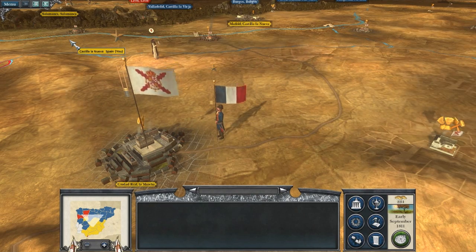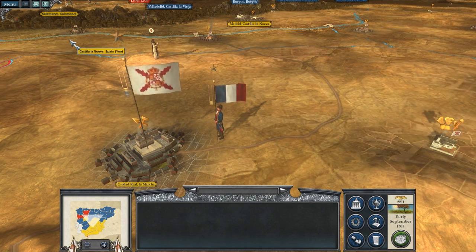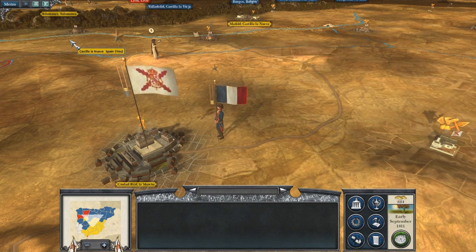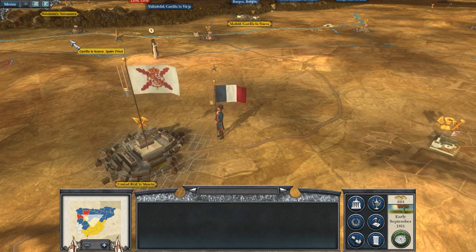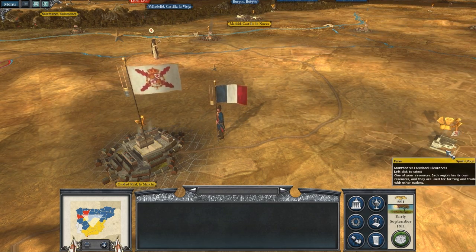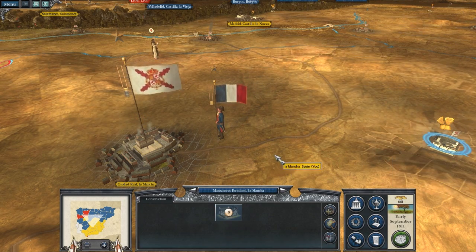Well, here we are, back in early September 1811, in mid-Spain, trying to remove the French oppressors from our dear homeland. In case you haven't figured it out yet, this is the next episode of the Peninsular Campaign.